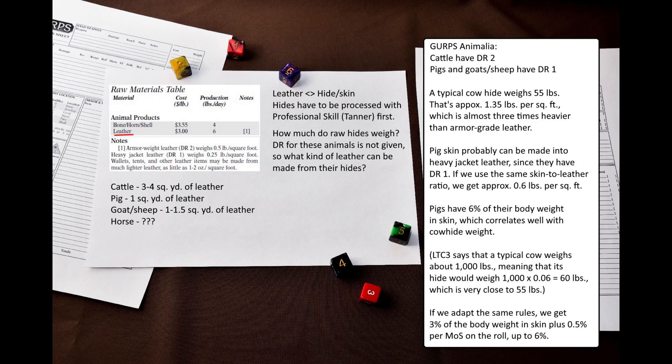Pigs, goats, and sheep have DR 1 in GURPS Animalia. I think this means that their skins, when tanned, become heavy jacket grade leather. If we use the same skin-to-leather ratio, we will get something in the ballpark of 0.6 pounds per square foot. I also looked up online how much skin pigs have, and it's around 6% of their body weight. This seems to correlate well with cow hide weight, since the weight for cattle listed in GURPS Low-Tech Companion 3 is said to be around 1,000 pounds.